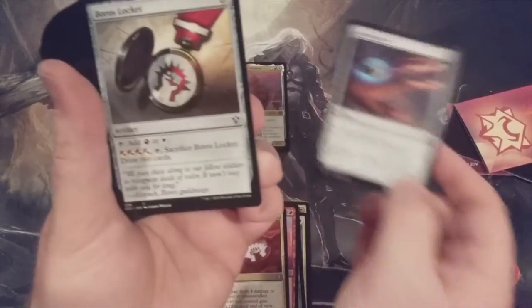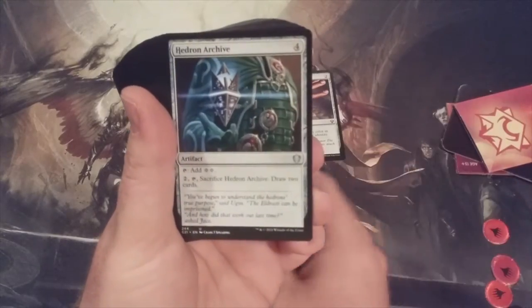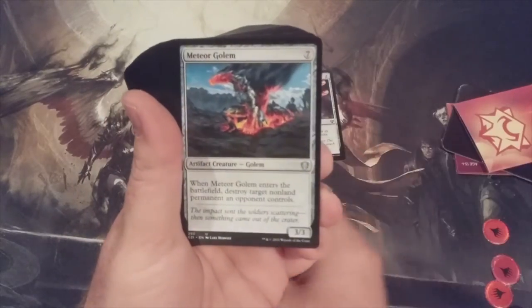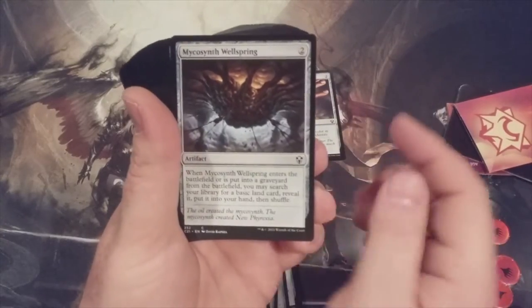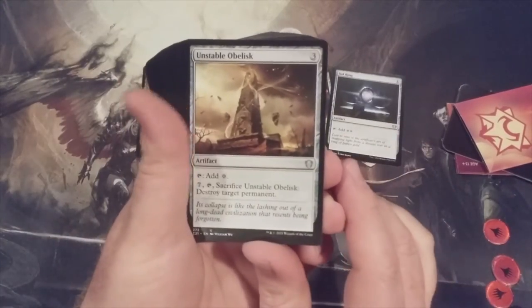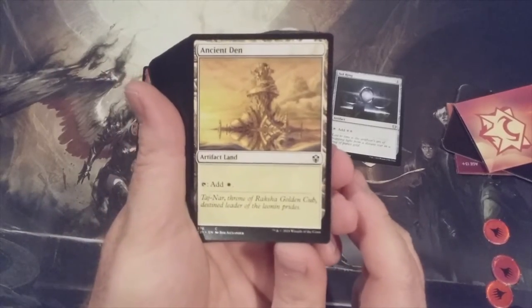Boros Locket, Burnished Hart, Commander Sphere, Hedron Archive — not anything too surprising so far. Ichor Wellspring, Meteor Golem, Mind Stone, Mycosynth Wellspring, Pilgrim's Eye, Sol Ring, Unstable Obelisk — that's a very underrated mana rock, in my opinion. Ancient Den, Boros Garrison.